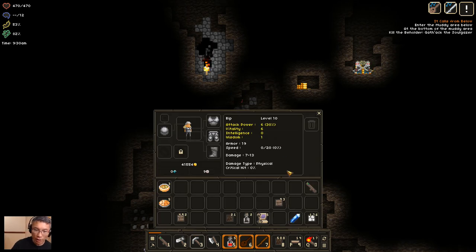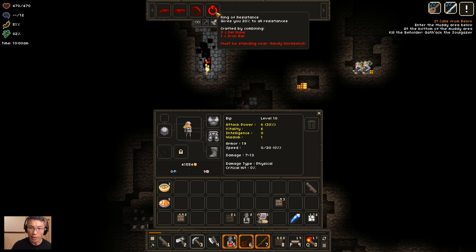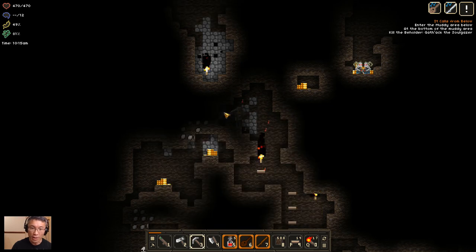I've got pretty good stuff right now, gear-wise — nothing to shout about. But I'm trying to farm for runes so I can make some rings. I've got a Ring of Resistance as well as a Ring of Higher Jump so I can jump higher than normal. I have no idea how to get runes, but I suppose I just have to keep farming and it will come to me someday.